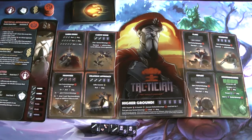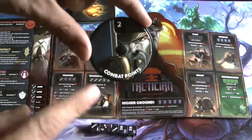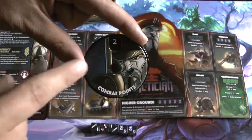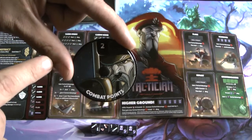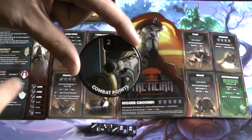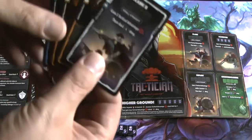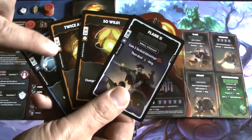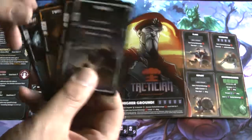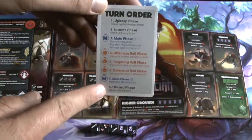In the game you have combat points, which let you play different cards. At the beginning of the game you start at two combat points. There is an income phase where you gain a point and draw a card, but on the first turn you skip that — similar to Magic on that aspect. You'll see different symbols on cards that let you know exactly when to play them, and there's a handy turn reference card as well.